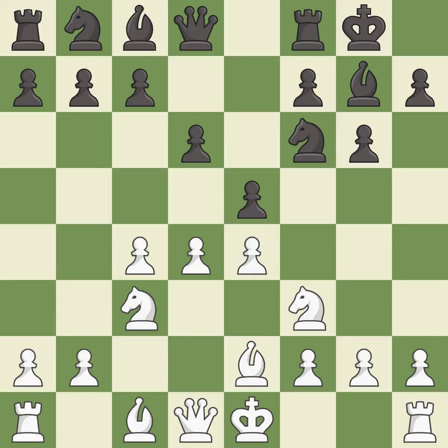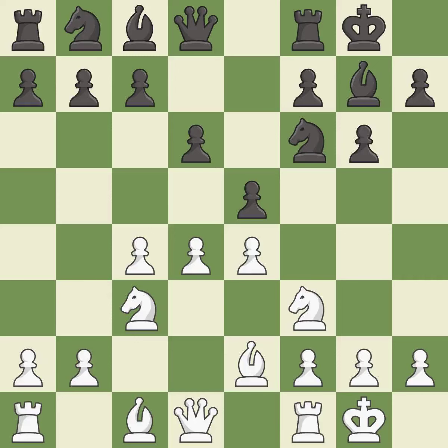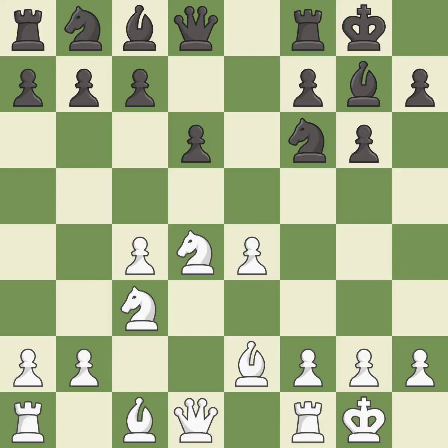e5 takes space in the center and immediately attacks the d4 pawn. Castling gets the king out of the center and activates the rook. exd4 opens up the center and captures the d4 pawn. Nxd4 recaptures the d4 pawn and centralizes the knight. Re8 centralizes the rook and attacks the e4 pawn. f3 supports the e4 pawn and opens up the f2 square. Nc6 develops the knight toward the center, attacks the knight, and controls e5.